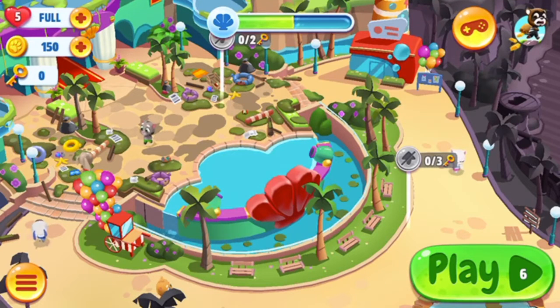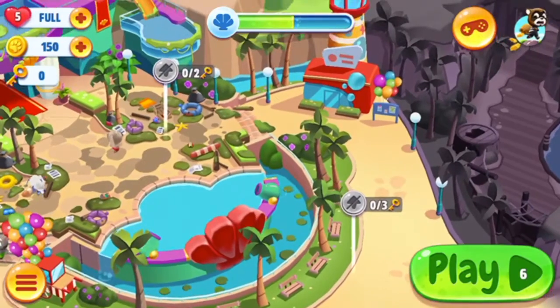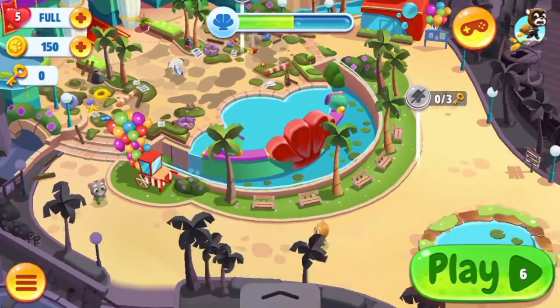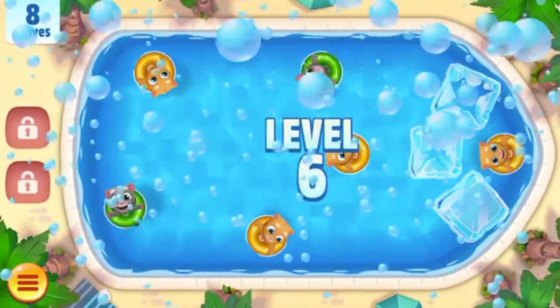Hey guys, look here for the Rick Brothers and today I'm going to be doing some more My Talking Tom pool. As you guys can see, I need the trees and whatever those are over there, probably like the benches or something, fixed. So let's go ahead and play. We have zero keys and we have 150 paw coins - at least I call them paw coins - and we have five lives.